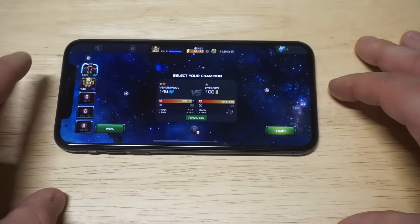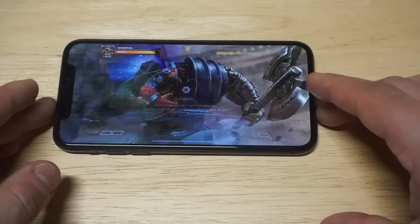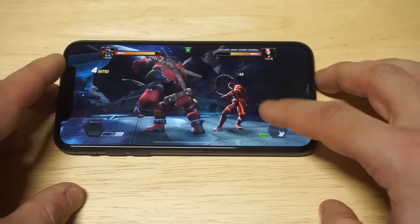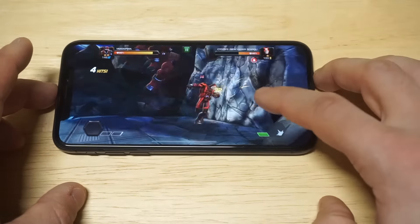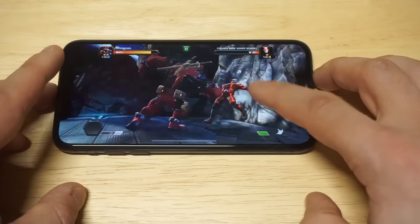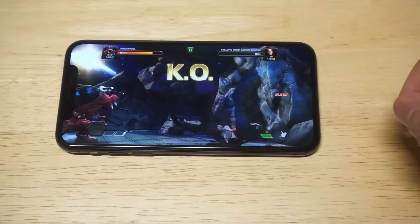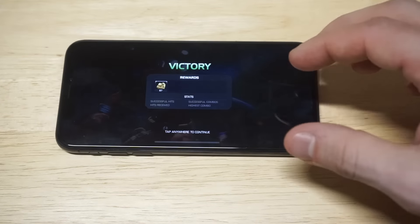Let's get into some gameplay with Venom Pool — that's who I'm using right now — and we're going to be taking on Xavier Cyclops, the young Cyclops. Let's take him out. Whipping him around. Got a nice KO right there with Venom Pool, who's been the character I've been using lately. He's pretty sweet.